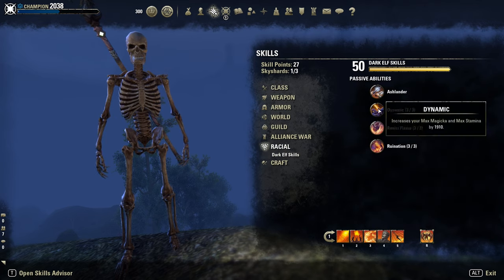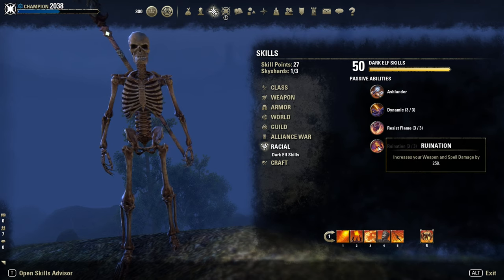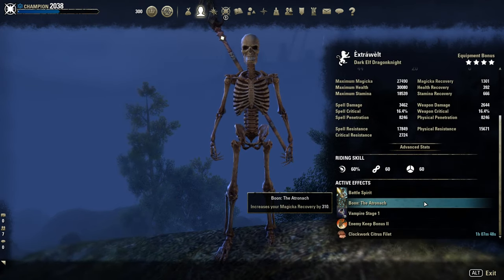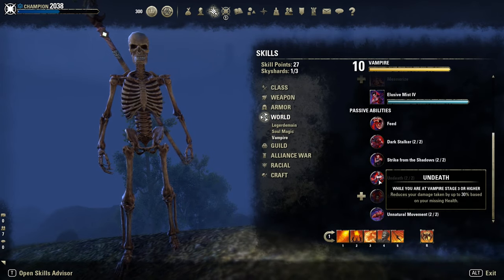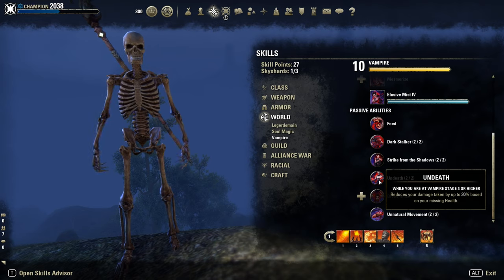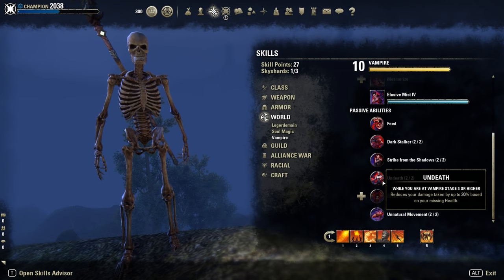Race: I am Dark Elf for extra max stamina and spell damage. High Elf or Imperial are also fine. As for Mundus, the Atronach for sustain. Vampire Stage 1 — you can go Stage 2 or 3. Stage 3 gives that juicy passive that reduces damage taken by up to 30% based on missing health, but you'd have sustain issues and would need a magicka cost reduction, so I stay at Stage 1.